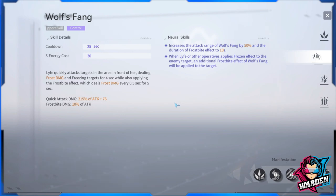Her support skill, Waltz Fang, quickly attacks the area in front of her with AoE frost damage, freezing targets for four seconds — which is actually a long duration, especially for a boss you need to hammer out. You can freeze for four seconds, shoot at it, and deal more damage because the boss cannot move. It also applies a frostbite effect dealing frost damage. One neural skill increases the range of Waltz Fang by 50% and the duration of frostbite by 10. Another neural skill triggers an additional frostbite when Life or other operatives apply a frozen effect — very nice for a frost team.